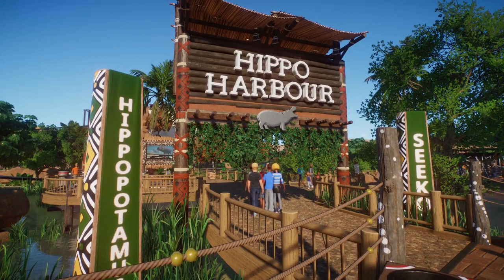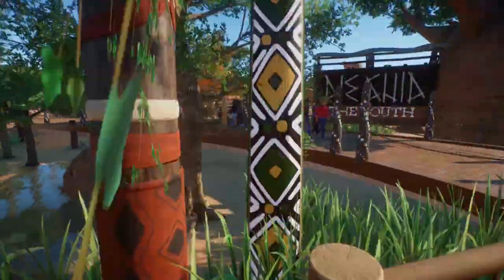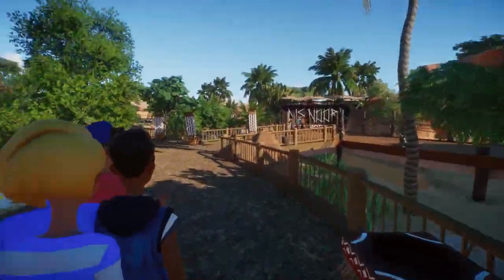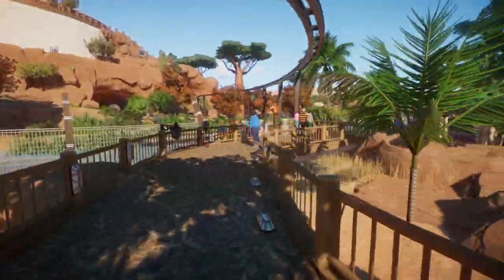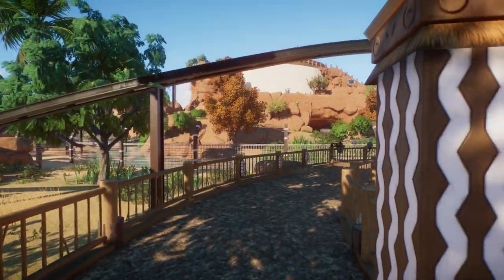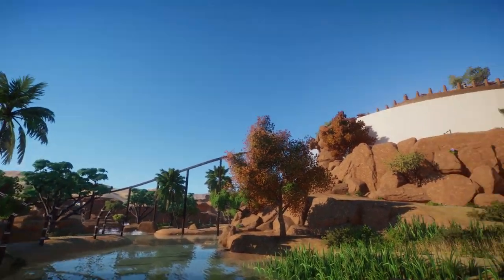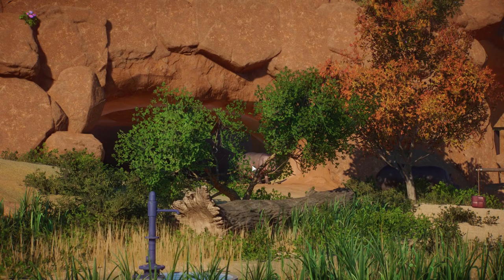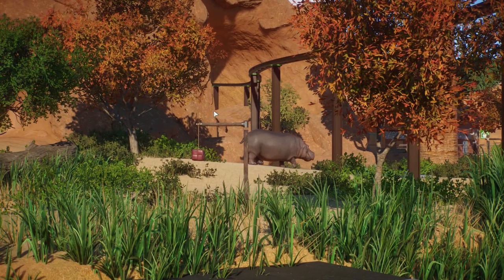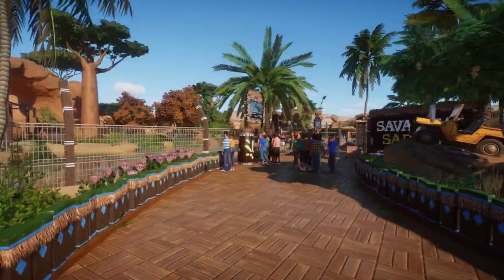First, we can go to Hippo Harbor, which was definitely the most expansive of all my habitats. Hippo Harbor has two different facets to it. One is a boat tour, which is what you see here — the boat goes all the way around and actually goes inside the habitat, where you can see through the glass into the hippo habitat itself. They sleep in there, so when you go through at night you can see the hippos sleeping — it's kind of adorable. The boat does actually function.